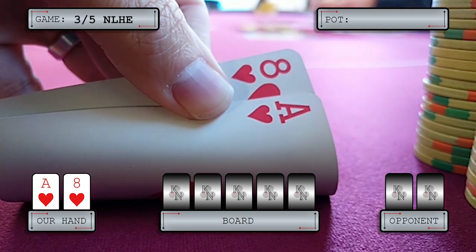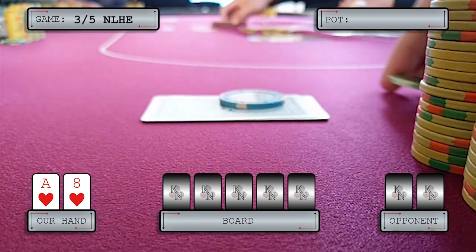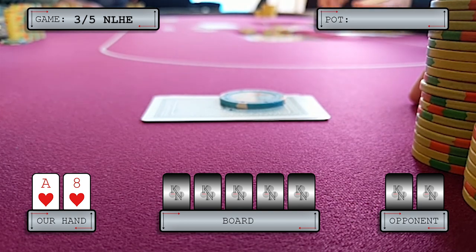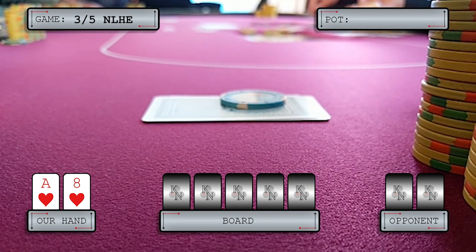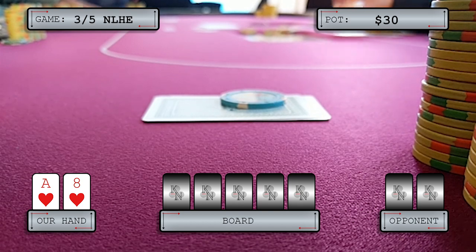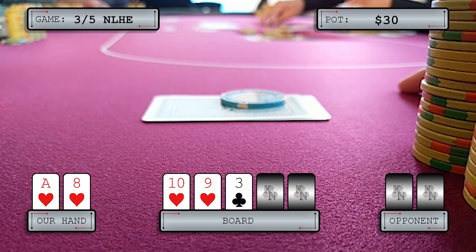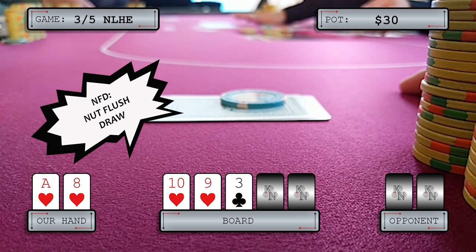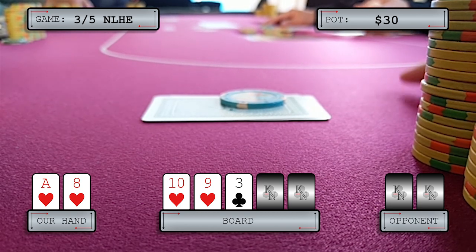In our first hand, we are five-handed and we pick up ace-eight of hearts in the big blind. Under the gun plus one raises to ten, small blind calls, and we call — going three ways to the flop. The flop is ten, nine, three with two hearts, so we flop the nut flush draw. It gets checked through, and the turn is the queen of hearts, so we bink the nut flush.